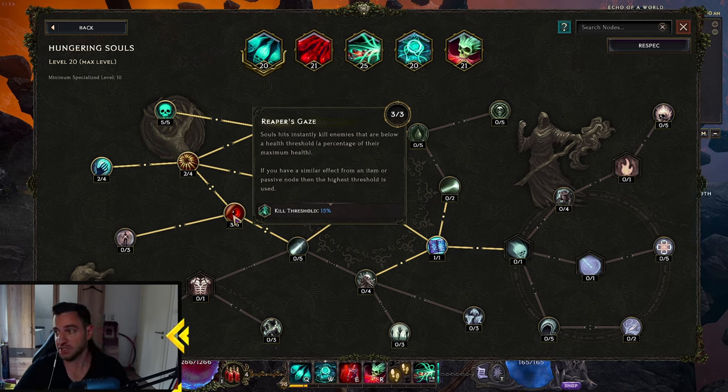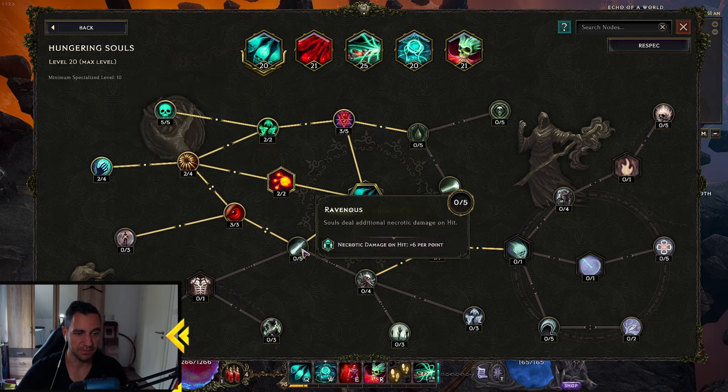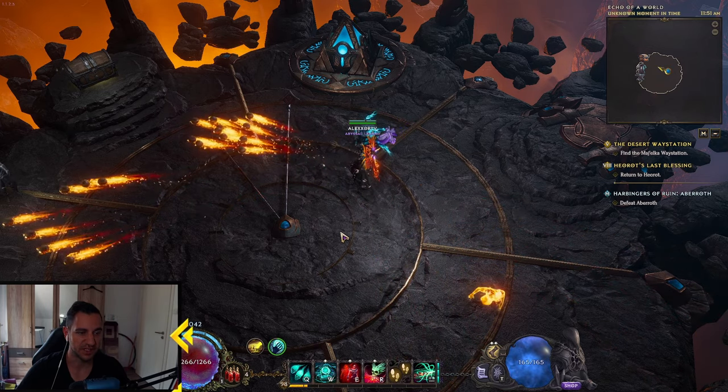I got the Kill Threshold node as well, because I like Kill Threshold nodes — if a boss is under 15%, you just shoot your Hungering Souls at them and they're dead. I also got more Cast Speed so you can spam them better. You also want one point into Spell Damage per 20 max mana. You lose projectiles but actually gain more damage on those fancy Skulls.